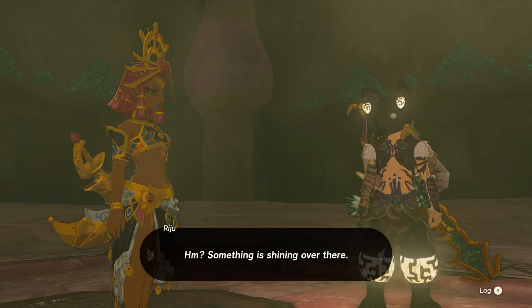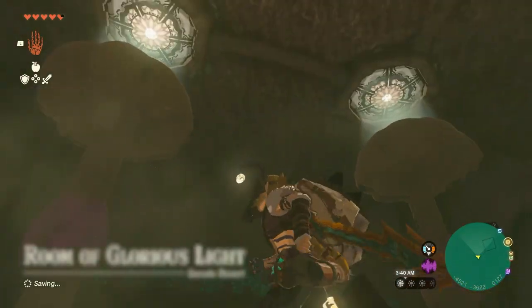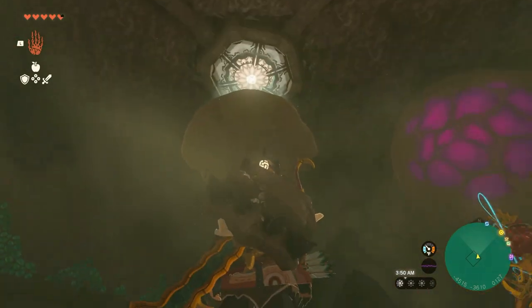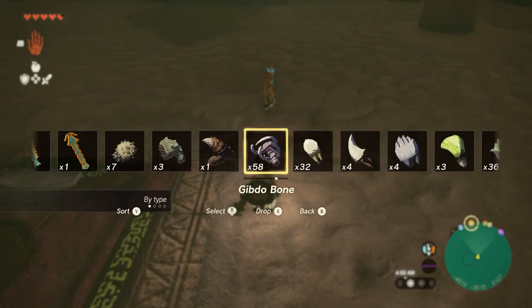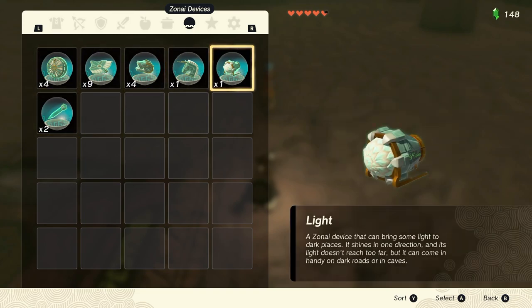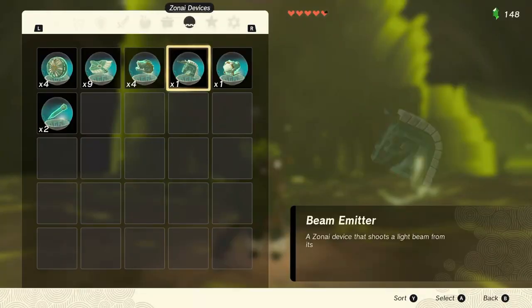Something is shining over there - the lair of the Queen Gibdo. Let's anticipate how this battle's going to go. We're going to have to destroy these pillars as Gibdos spawn to let light into the room, and then at some point I'm going to have to reflect said light back at the Queen Gibdo. Let me check - I have a mirror shield, that's going to have to suffice. We can't kill these right now, we're going to have to target that first, which will trigger the Queen Gibdo.